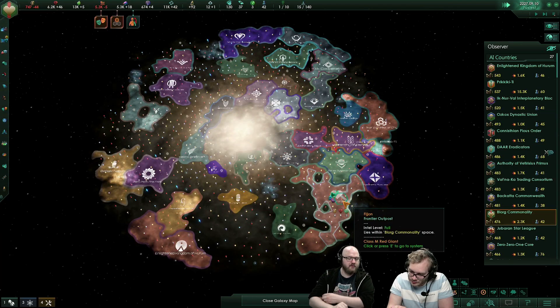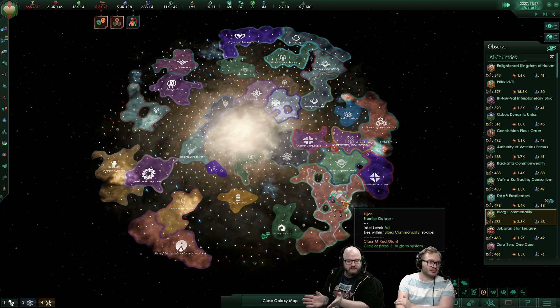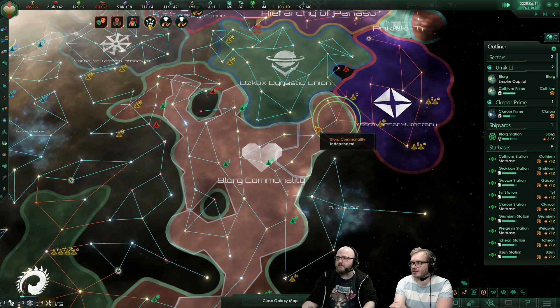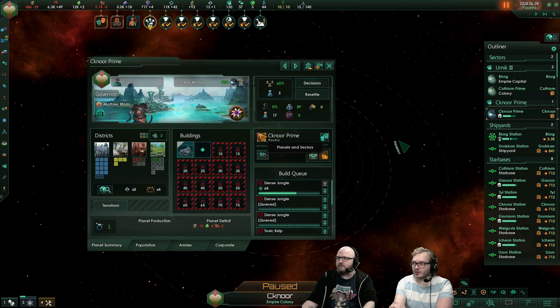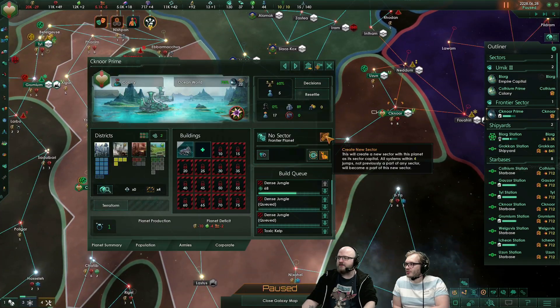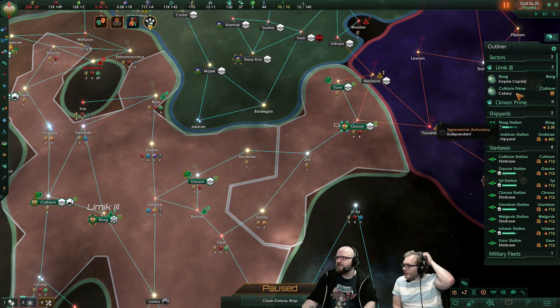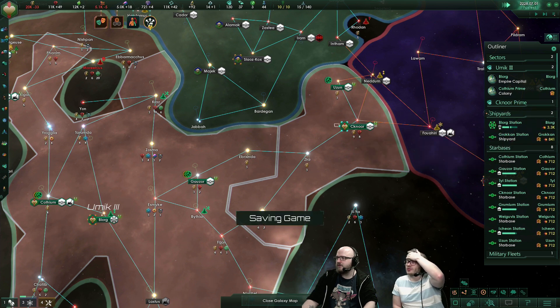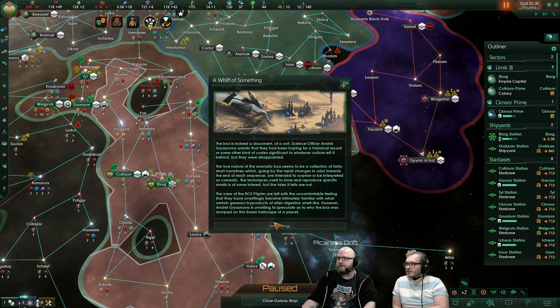That's pretty much it for the Ancient Relics story pack. We have another 45 minutes before the game releases, so let's talk about 2.3 Wolf, the free update. Sectors are no longer automatically generated around planets — rather, you will have to choose yourself to create a new sector for all planets outside your core sector. You can just create a new sector; that new sector gets a new governor, and all systems within four jumps of that planet that don't already belong to another sector will now become part of that sector.